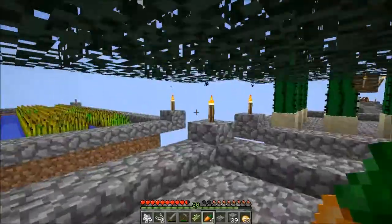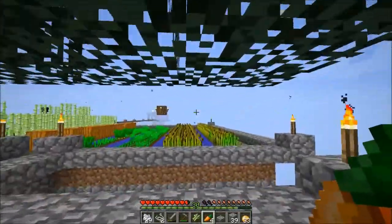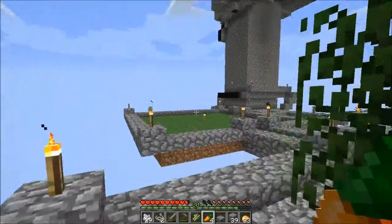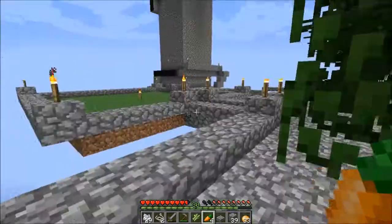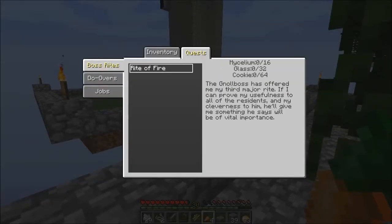We got an enderman over there. Anyways, we got it growing, it's looking pretty good and that enderman is freaking out. So let's see what we needed to do last time — first I really need to organize my inventory, but we need to get glass going. We still need to work on getting our cactus for sand for the ratifier mycelium.